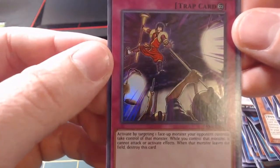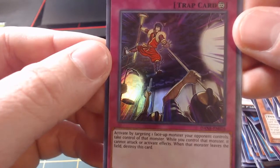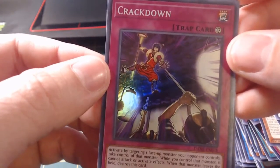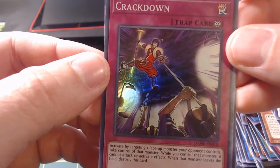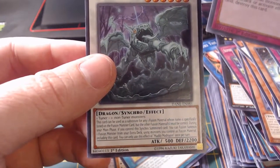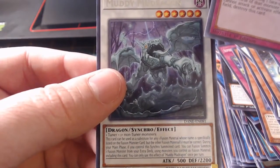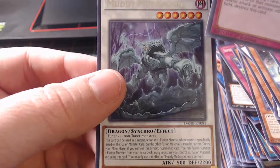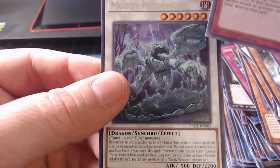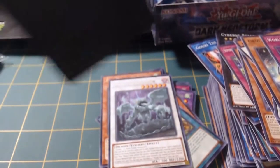Activate but target one face-up monster your opponent controls. Take control of that monster. While you control that monster, it cannot attack or activate effects. When that monster leaves the field, destroy this card. It's like a Crackdown. Muddy Mud Dragon - as a substitute for any one fusion material whose name is specifically listed on the fusion monster card, but the other fusion material must be correct. It's like a Beast King of the Swamps - King of the Swamps, you know, Three-Eyed Witch, all that jazz.